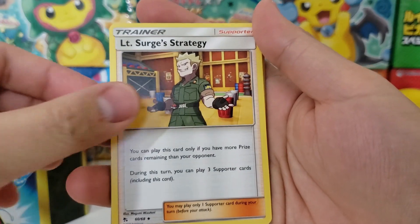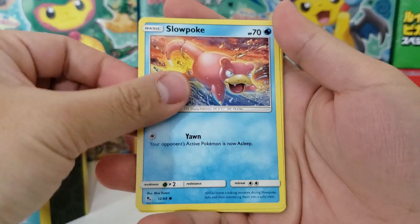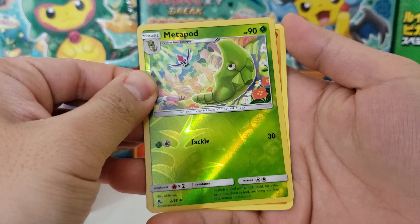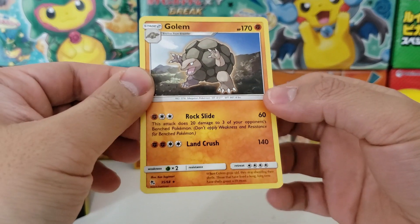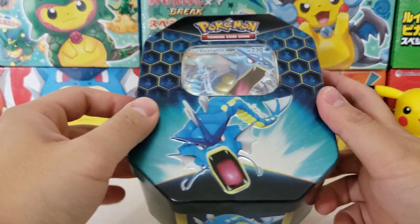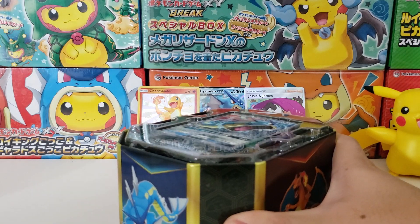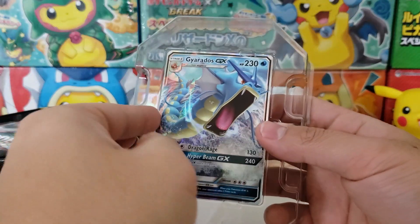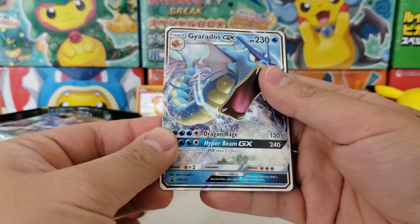Giovanni's Exile, Koga's Trap, Lieutenant Surge's Strategy, Caterpie, Paras, Charmander, Slowpoke, Psyduck, Metapod as our holographic reverse, and Golem as our rare. I actually don't see a lot of Golems - is this a new card that I have not seen in Hidden Fates? Is that even possible? Well on to the very next tin. No disappointment so far. We got ourselves a shiny Pokémon. The promo card is really cool as well - always worth a couple of bucks - so you definitely know for sure you're going to get something in here.